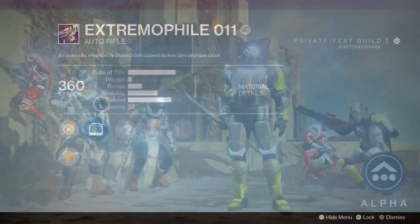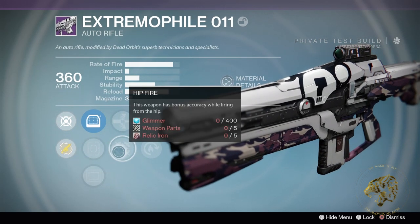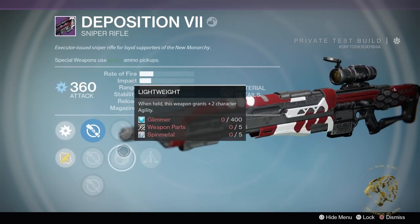The weapons that I ended up using for this include the following. There is an auto rifle from Dead Orbit known as the Extremophile. That was probably my main source of kills — very stable, pretty consistent damage, pretty good range. In a few instances I was also pulling out a sniper rifle known as Deposition 7 from New Monarchy.